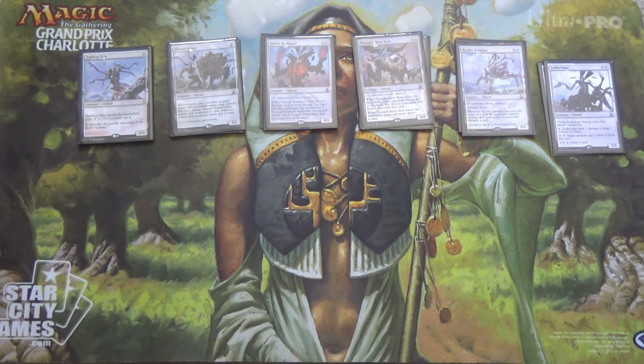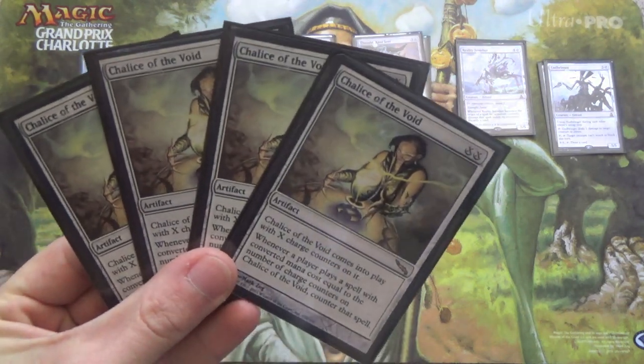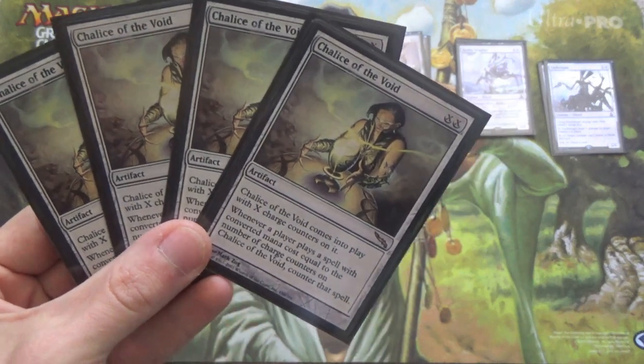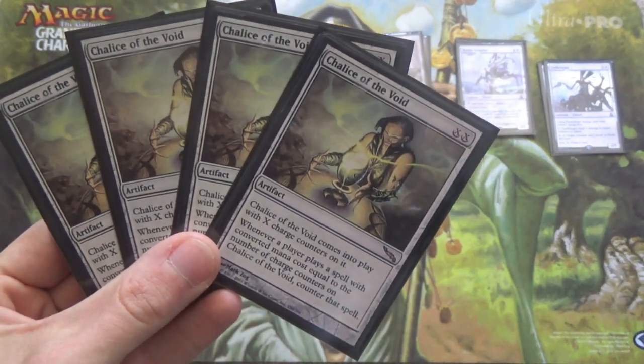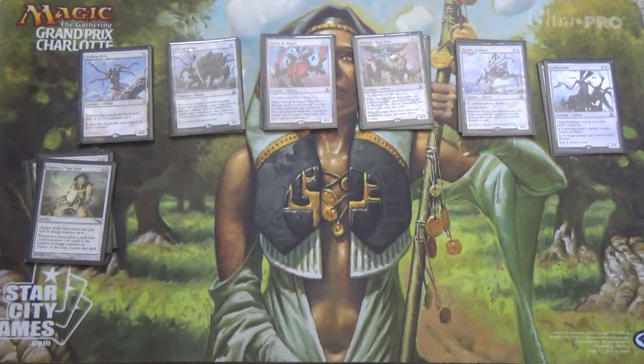Those are the Eldrazi themselves — big creatures, one and all. For disruptive elements, we're running 4 Chalice of the Void. We'll get it out on turn 1 and put Chalice on 1 usually. And even if we have to put it on another number, say Chalice on 2, we have Cavern of Souls — which we'll get to in a moment — which makes our creatures uncounterable, so it breaks the symmetry anyway.